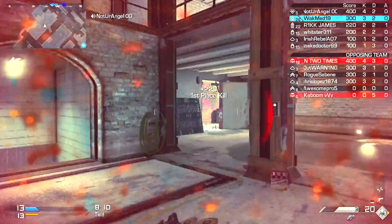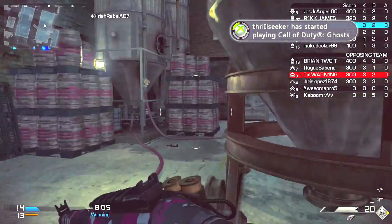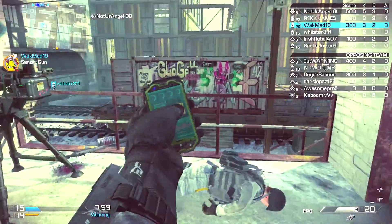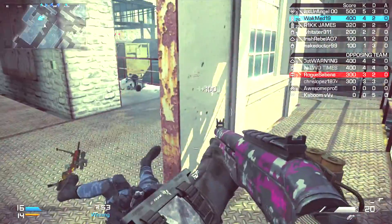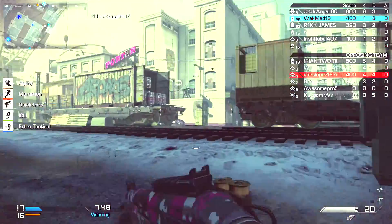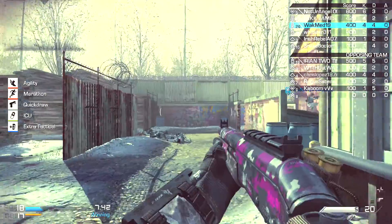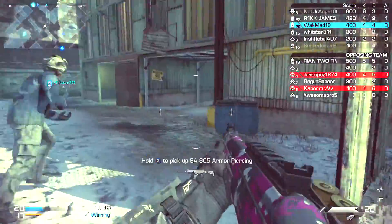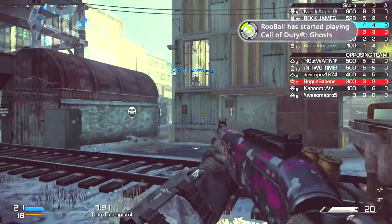The TAC-12 is weird because the smart choke gives a tighter spread when you aim down sight. I need a lot of hipfire out of my shotguns, and the FP6 provides that. The FP6 also tightens down its spread when you ADS, so the TAC-12 doesn't have the market cornered on that. You're going to want to quickscope or hipfire if you're close enough.